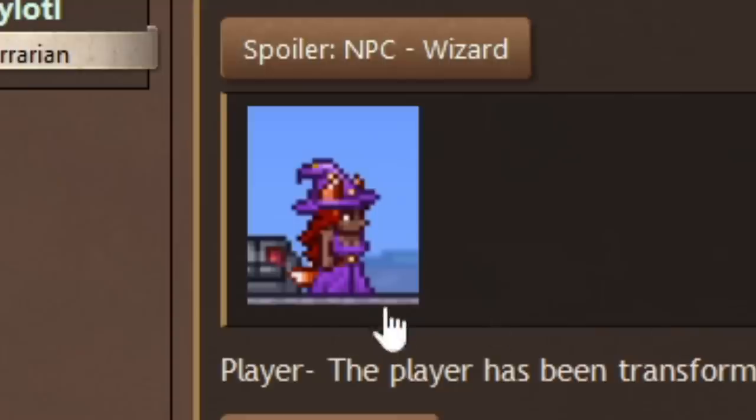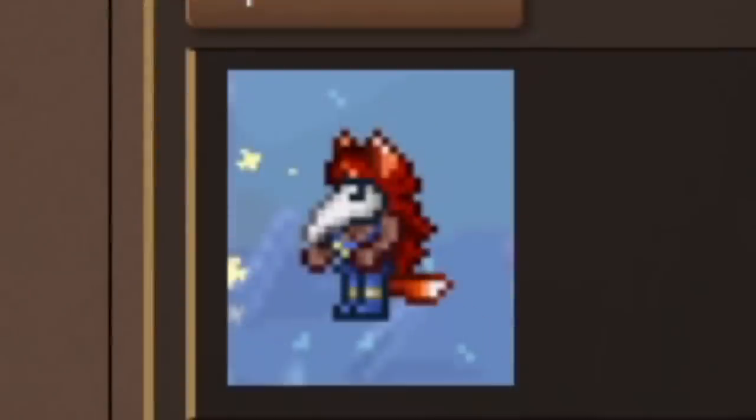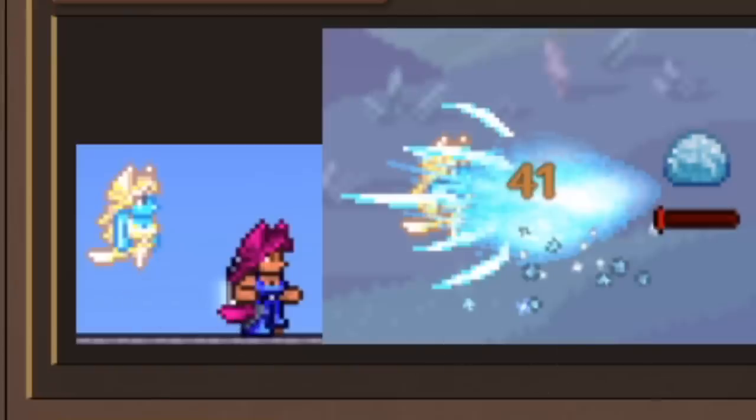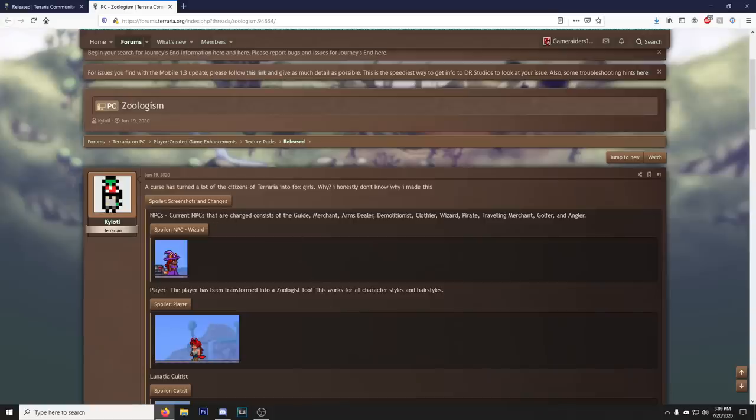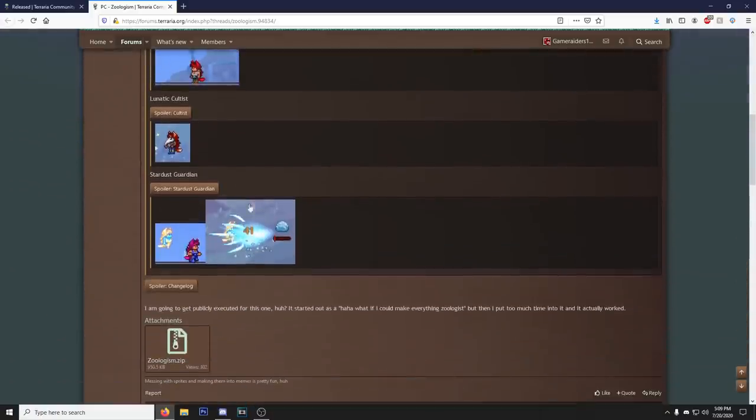Let's see - we got the wizard, boom, there's the wizard now as a zoologist. We got the player - the player is a zoologist now. The cultist is a zoologist now. The stardust guardian - that's pretty funny. It says the current NPCs that are changed consist of the merchant, arms dealer, demolitionist, clothier, wizard, pirate, traveling merchant, golfer, angler. Damn, alright. If you really like the zoologist that much, there you go.